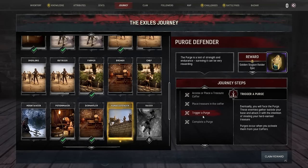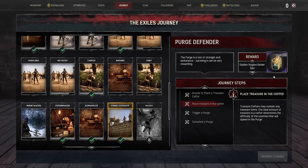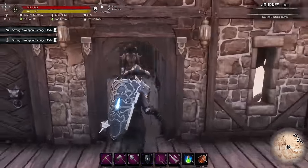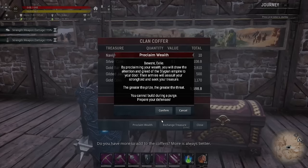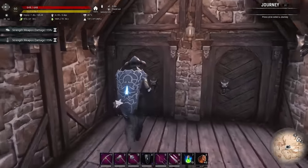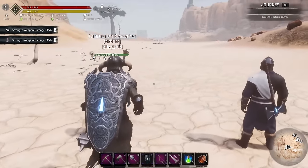We can claim our journey step now - we've completed all of that. That rewards us with a golden Stygian Raider epic helmet, which is nice. We're at level 3 and I'm going straight to it - we've missed level 2. We should get some harder level mobs to fight.